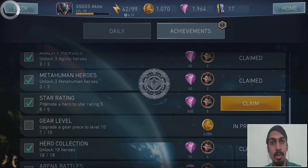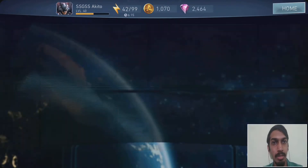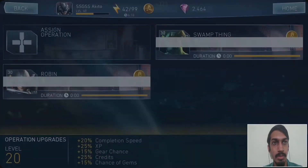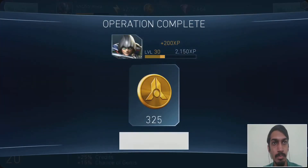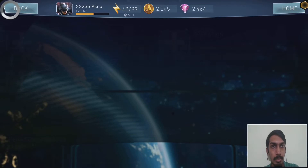We now have more than 2,000 gems, so why not open some chests? I'll be doing that in a moment. Let's just collect the operations first — I'll be putting in the operations now.